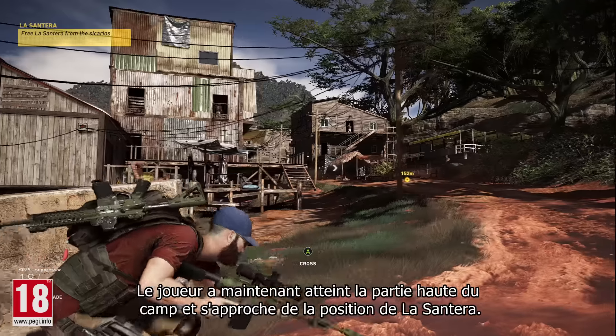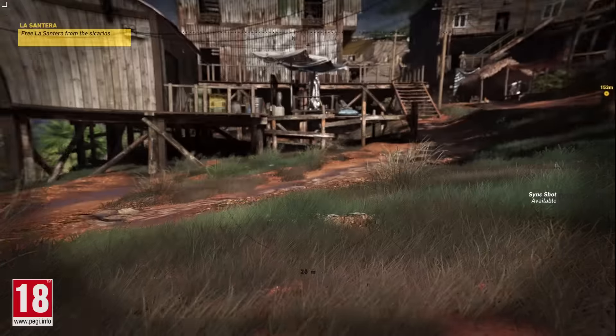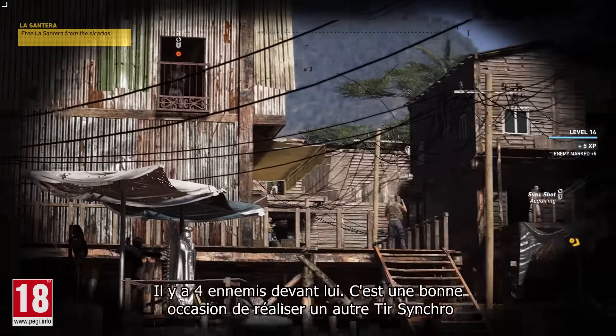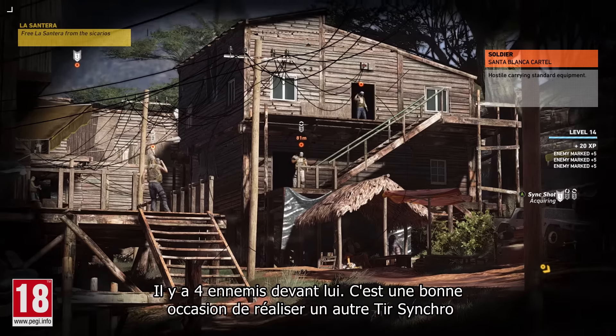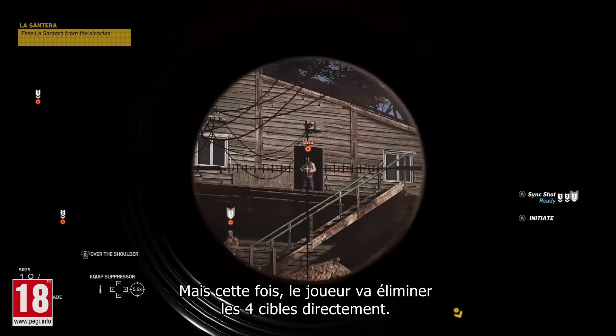The player has now reached the upper part of the camp and is nearing La Santera's position. There are four enemies ahead of the player. This is a good opportunity to perform another sync shot. This time, however, the player will engage the fourth target directly.